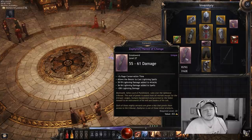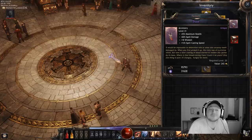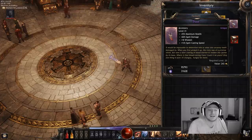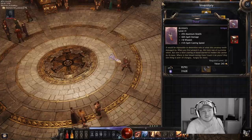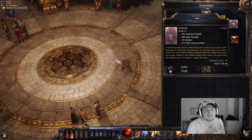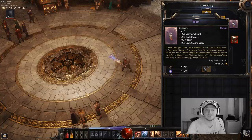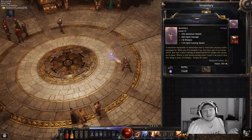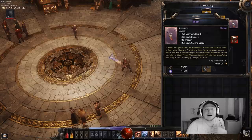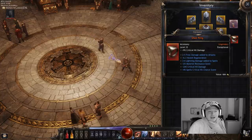In combination with that sword I have Thirst, which removes 25% of your health — that's why the passive skills include the health buffs, so we're not really losing anything, returning to zero with the two points in 10% and 15% maximum health. Thirst gives us 60% spell damage, some wisdom to buff lightning damage, and casting speed so we can cast lightning even faster.